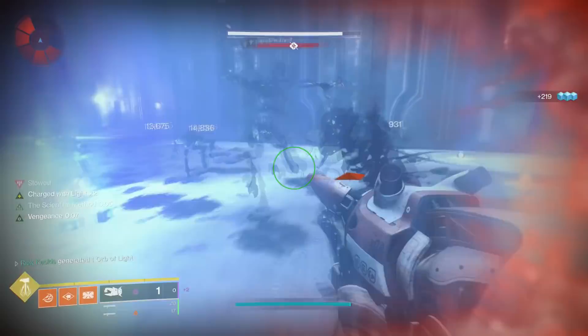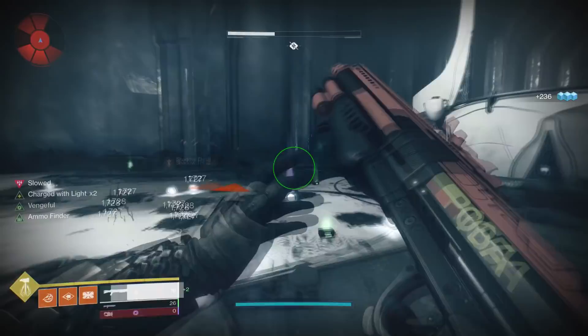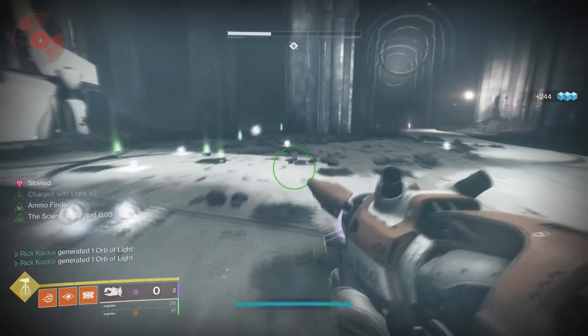One more alternative: if you don't want to do any of those, go to the Altars of Sorrow on the Moon. There are tons of enemies that spawn during that Altars of Sorrow public event. Those are the best places to go, but you also need the right loadout for farming efficiently.